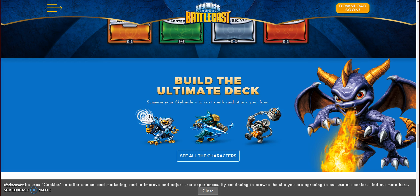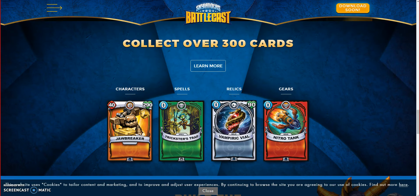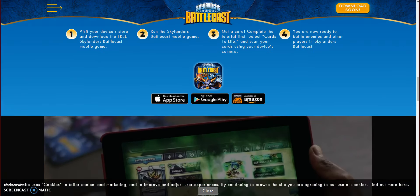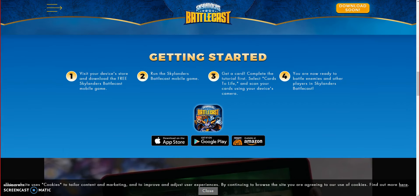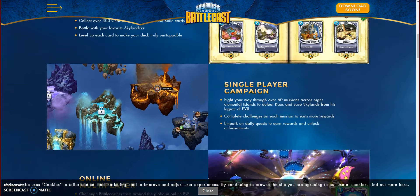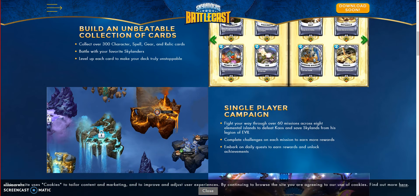Basically, you can battle. If you have two cards of characters, like Spitfire and Stealth Elf — they're already released in a Surtapack box, and you can already play the little version of the game right now. But there's more cards coming out and I can't wait to collect these cards, kind of like Pokemon. Collect over 300 character, spell, gear, and relics cards. Battle with your favorite scoundrels. Level up each card to make your deck truly unstoppable.